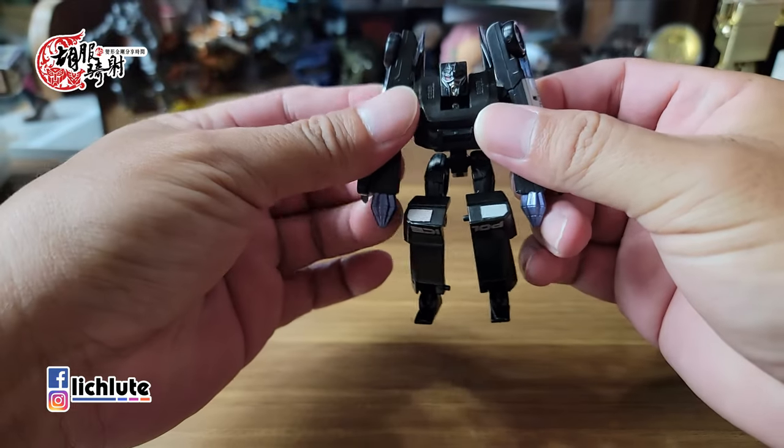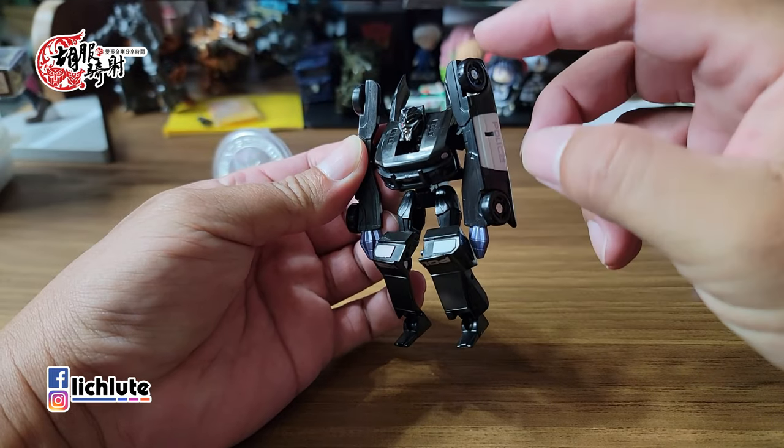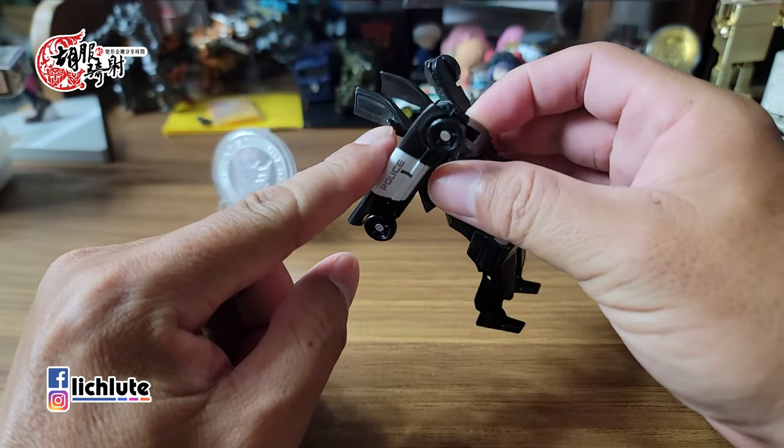它的脚掌并没有做出Barricade非常标志性的突出来的尖刺，这个尖刺在电影前三集包括到第五集的造型都有，但这款Legion Class Barricade没有。可是它的手臂有长长尖出来的肩膀轮胎，还有后方竖起来的像是翅膀、其实是车子侧门的部分。